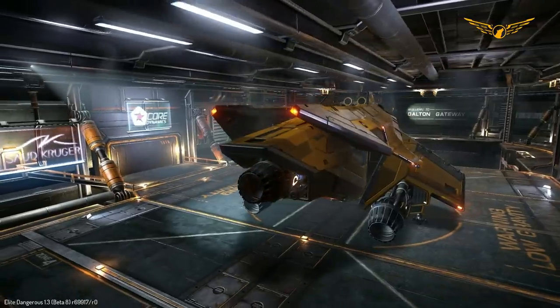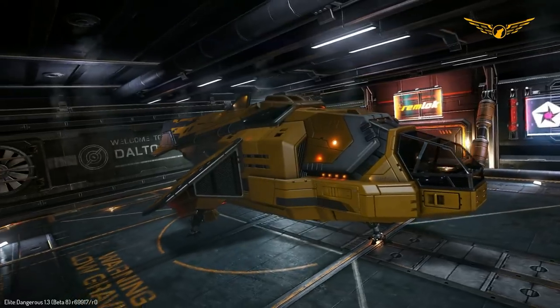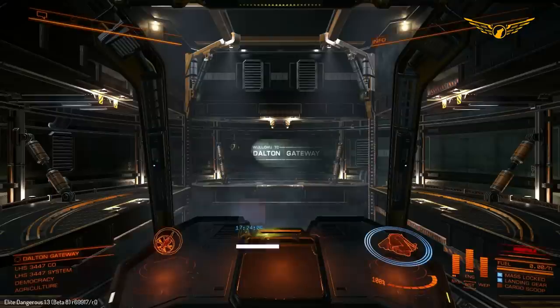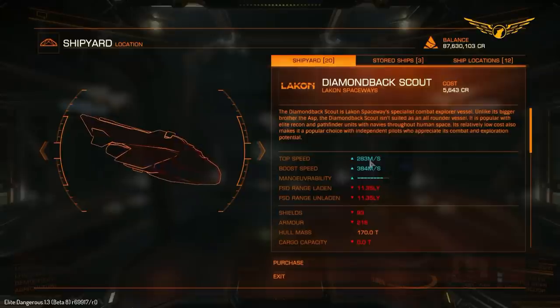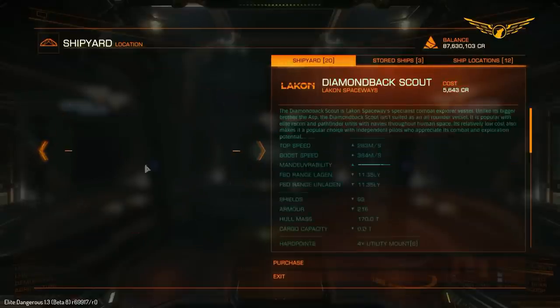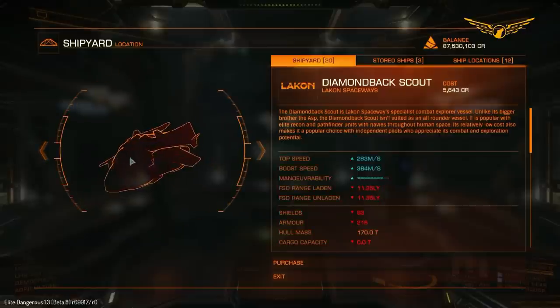Commander Ducky is extremely happy that the default color scheme is essentially Ducky yellow. What's the difference between the Diamondback Scout and the Diamondback Explorer? Well, let's have a look at what's different about the stock Diamondback Scout. It has a higher top speed and higher boost speed than the Diamondback Explorer - top speed here is 242 and boost speed is 316, versus 283 and 384, so the Scout is really quite a bit faster.